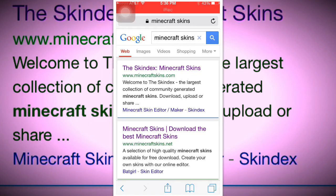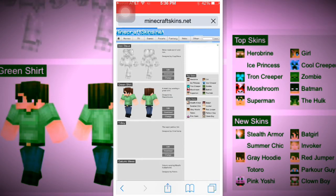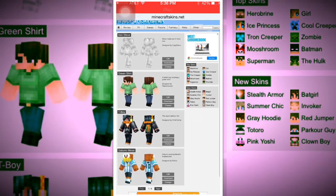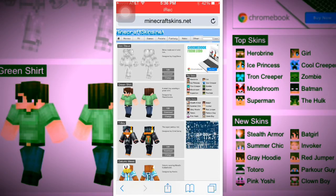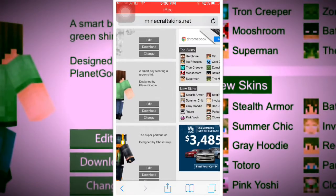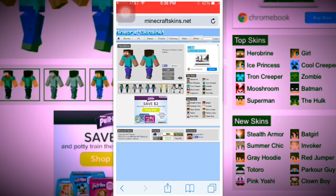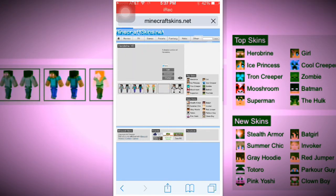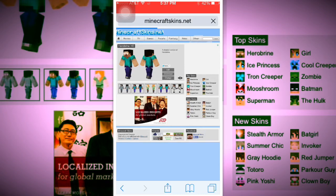Once you're on the website, you'll see the most popular or newest skins on the front page. You can search for whatever skin you want. I'm going to choose one from Herobrine — specifically Herobrine HD, which is a shaded version of Herobrine. That seems like a good one.